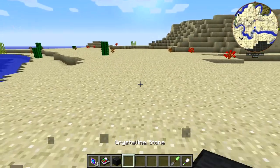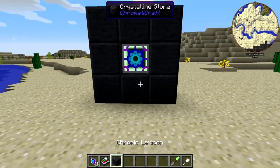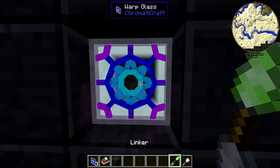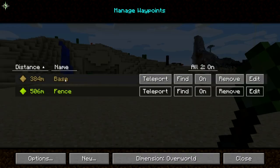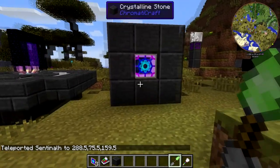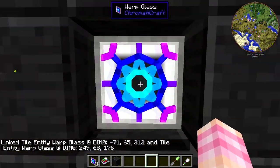Okay, so plop down our crystalline stone frame. Now you have to link these together. I'm going to right click on this one, and then I'm just going to teleport back to the base using my waypoint. And then we're going to right click on this one. And now it says linked tile entity warp glass and tile entity warp glass, so our warp glasses are linked.